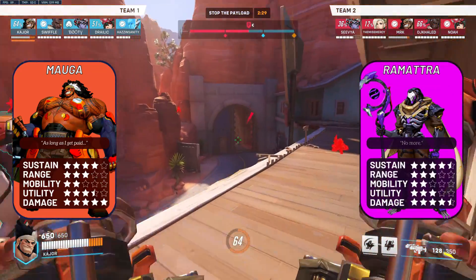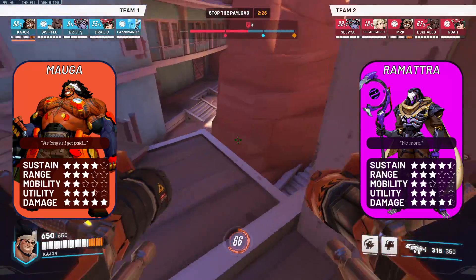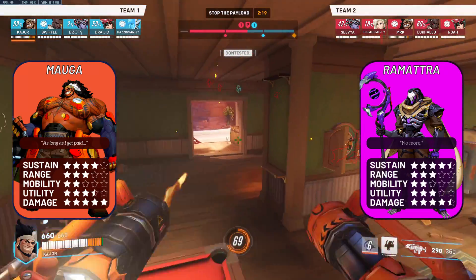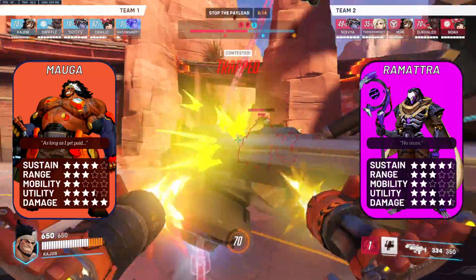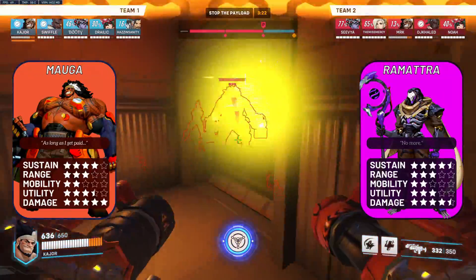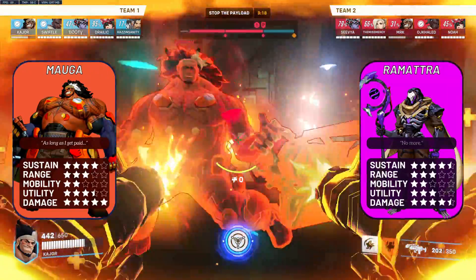Ramatra: actually pretty favourable for Mauga. Be careful about how much damage Ramatra can deal at range in his omnic form, especially with the recent buffs, and don't tunnel onto him too much when he's blocking. But aside from that, Ramatra wants to get close in his nemesis form, and when that happens you just do way more damage than Ram can do up close — at 10 meters you're doing around 200 DPS whereas Ramatra is doing around 100.